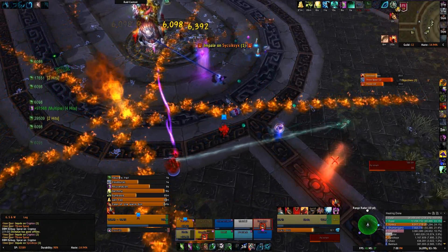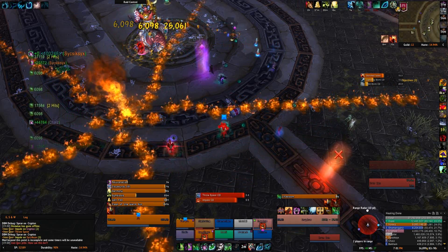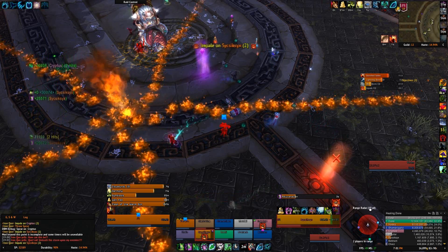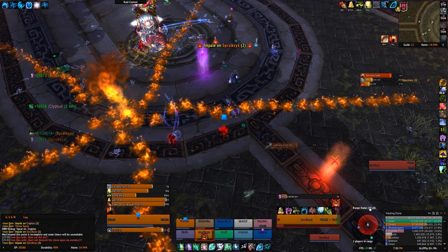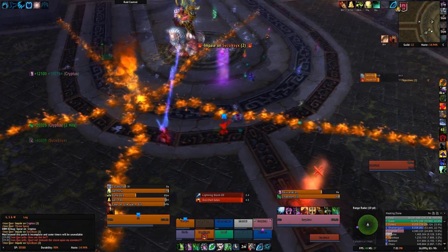He will occasionally cast Molten Inferno throughout the fight, dealing 80,000 fire damage to all players and relieving him of 10 Molten energy. When he casts it randomly it's not too bad to heal through, but when he casts it every second due to Molten Overload, it's a wipe — so you need to be aware of that.